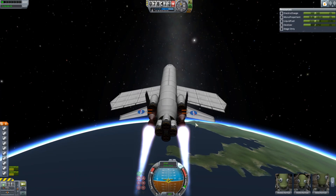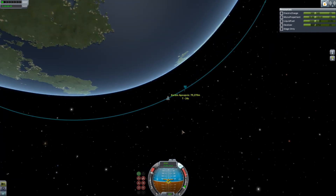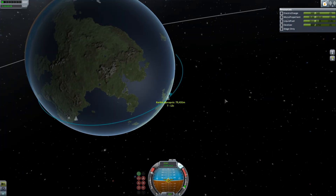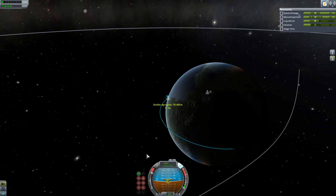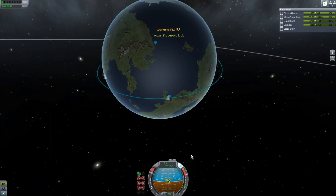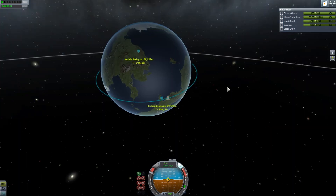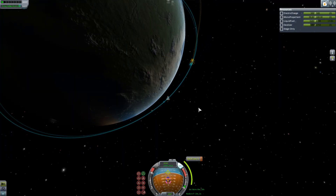The only real problem is I forgot to do some symmetry, so there's three RCS thrusters on one side and one on the other, so it's not great. Anyway, using the nuclear engines and occasionally a burst from the rapiers just to keep the thrust up, I pushed myself all the way into orbit. So a big cargo SSTO is possible. I kind of knew that, but I've been struggling with it, mainly because I wasn't using enough engines. You'll always need more engines.